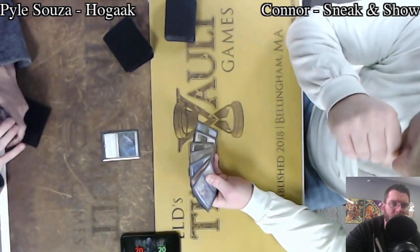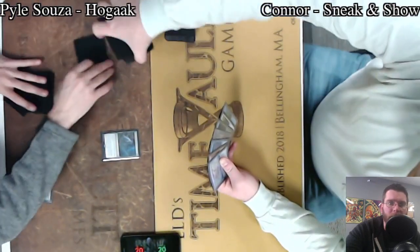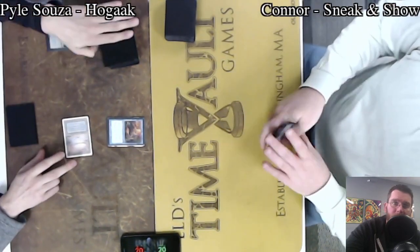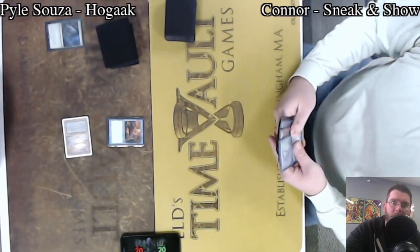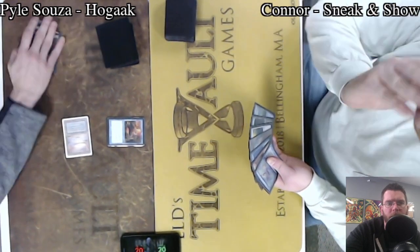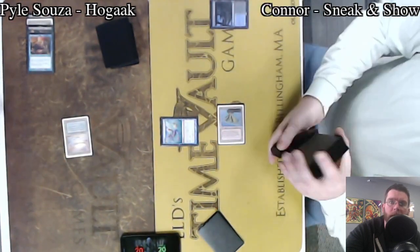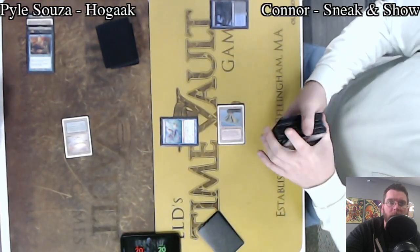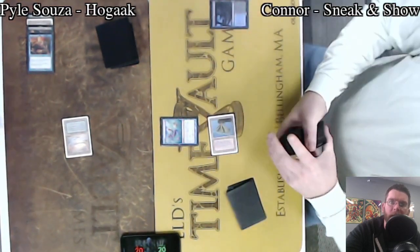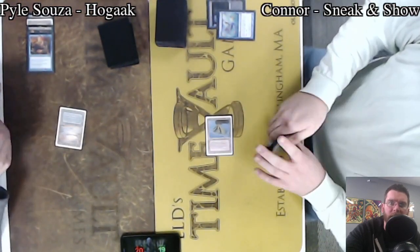Hogak leading out with Once Upon a Time. A Stitcher Supplier would be a heck of a way to start this story, but actually going for Careful Study — I'm a little surprised there. Drawing 2, discarding a Hogak and a Land. Now a Ponder. I was thinking perhaps there was a Bridge from Below in his hand that he wanted to get into the graveyard, ensuring that a Stitcher Supplier would create value when sacrificed to Cabal Therapy. We'll see how this plays out for him.